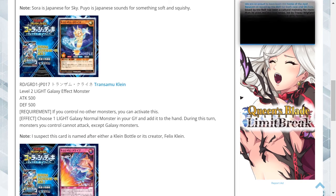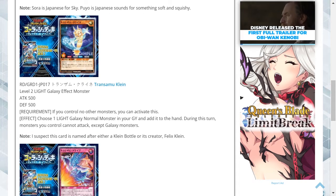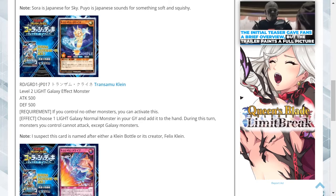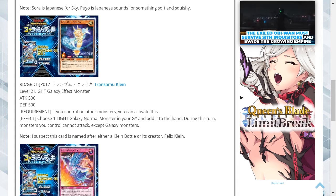Transomo Klein is a level 2 light attribute galaxy type effect monster with 500 attack and defense. The requirement is if you control no other monsters you can activate this, and the effect is to choose one light galaxy normal monster in your graveyard and add it to your hand. During this turn, monsters you control cannot attack except galaxy monsters.